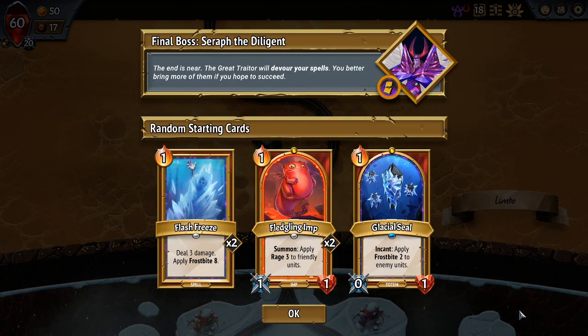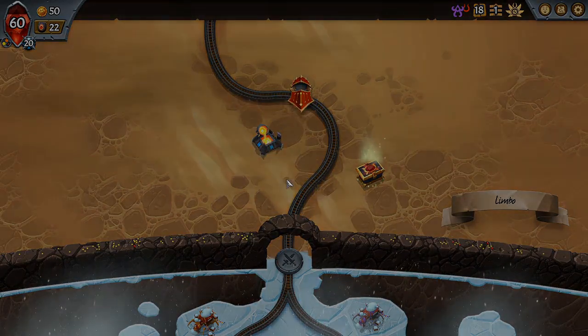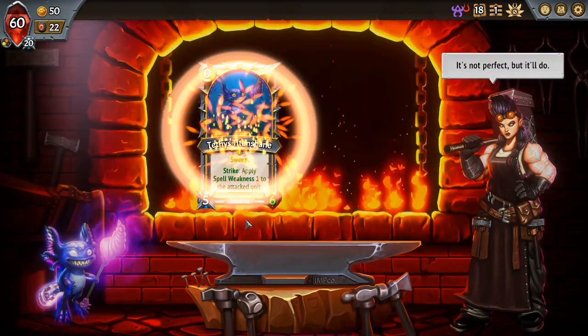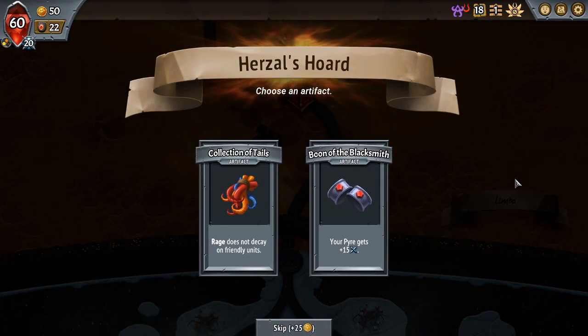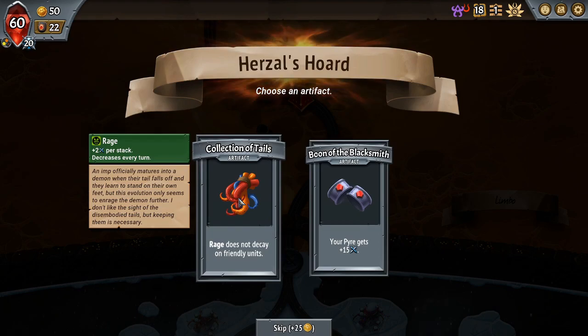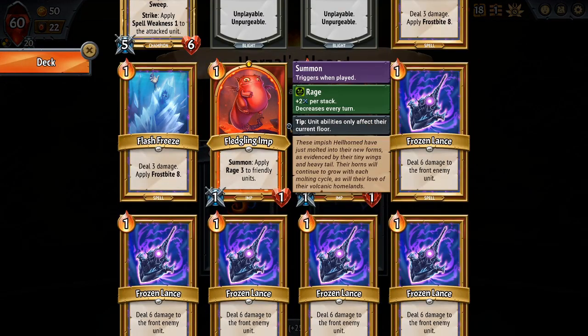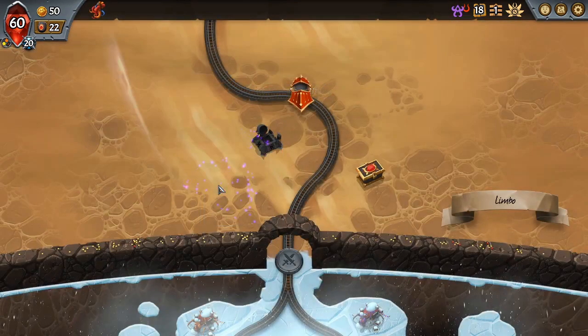I've been doing a little research in my free time. Instead of trying to grind out up to 25, I've been learning. We're against Spell Devour — I think the game is telling me I should start Frostbite, which I'm not going to say no to. We'll take Sweep Spell Weakness, and then maybe down the road we get Frostbite. I'm happy with that start. We're Stygian Howlhorned, a pretty good one — Rage does not decay on friendly units. We're going Frostbite, though I do have two Rage Imps. Let's try Collection of Tails.